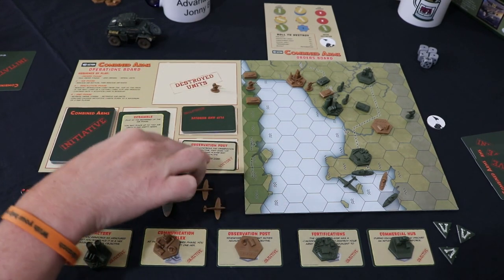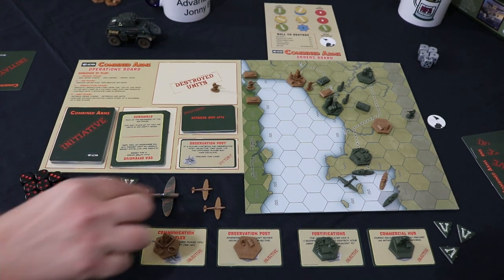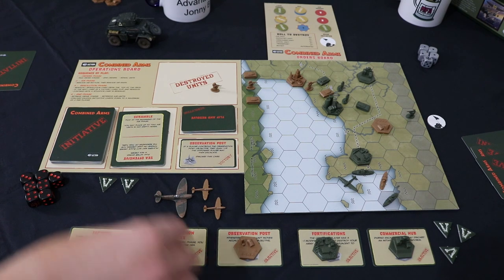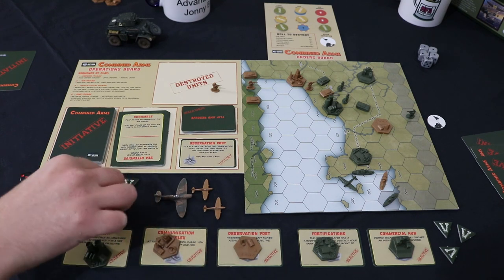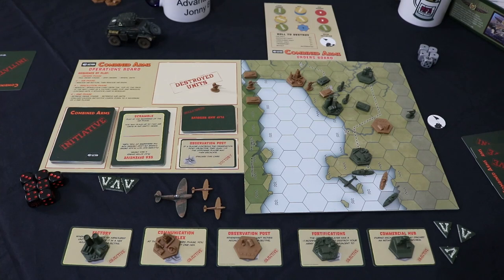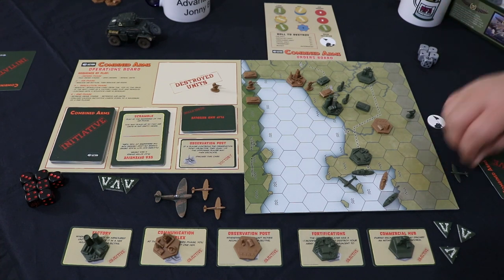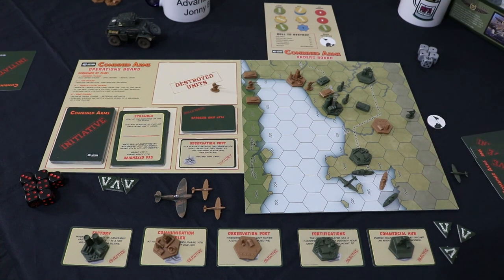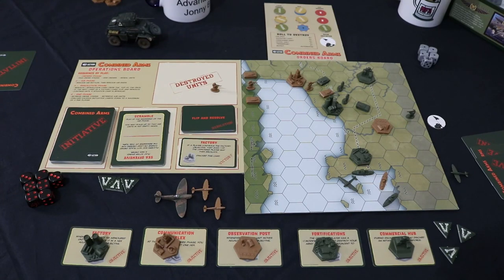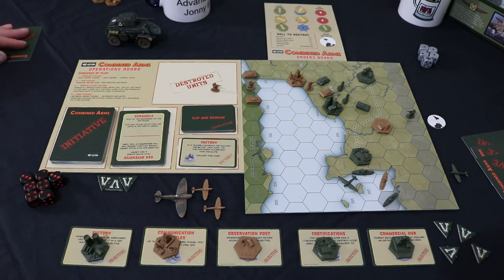Observation post — which is mine. I get a victory point. And then we're almost certainly going to have to punch that. There's your victory point, fresh punch. But I get to escalate, and more importantly, I get to escalate and retaliate to this air power situation that has developed. All the pieces are going to be out soon. And the next one says flip and resolve. This is going to be campaign over. Factory — that's me. So you get a victory point, you're up to four. And you get to escalate again.